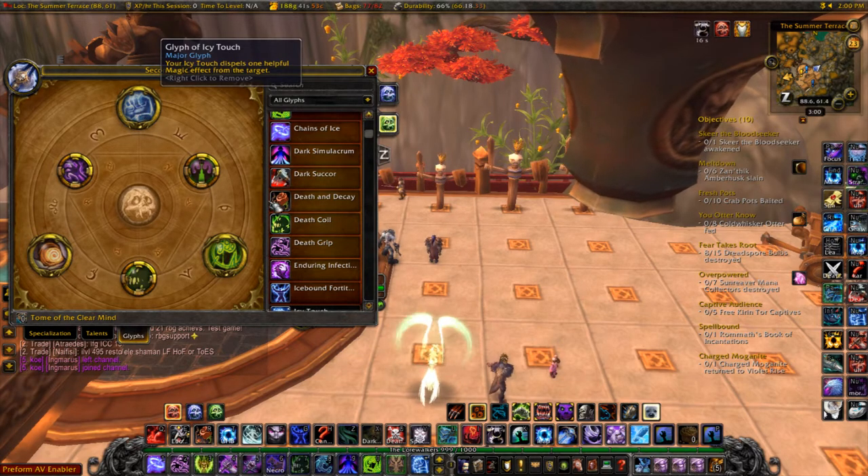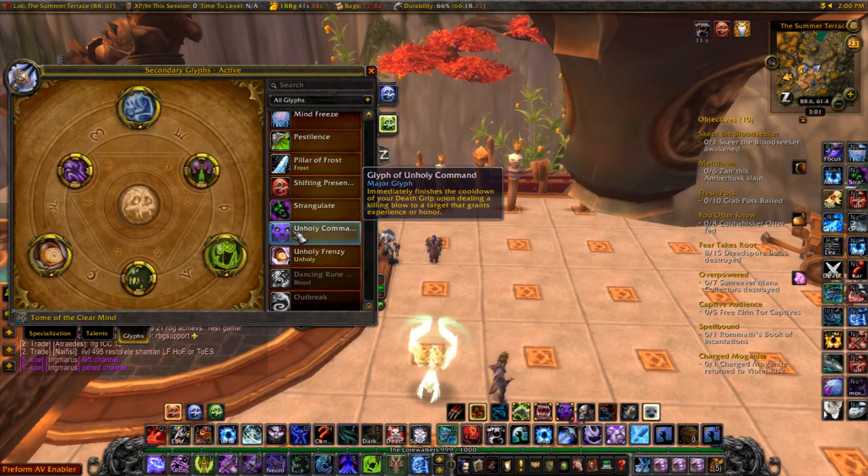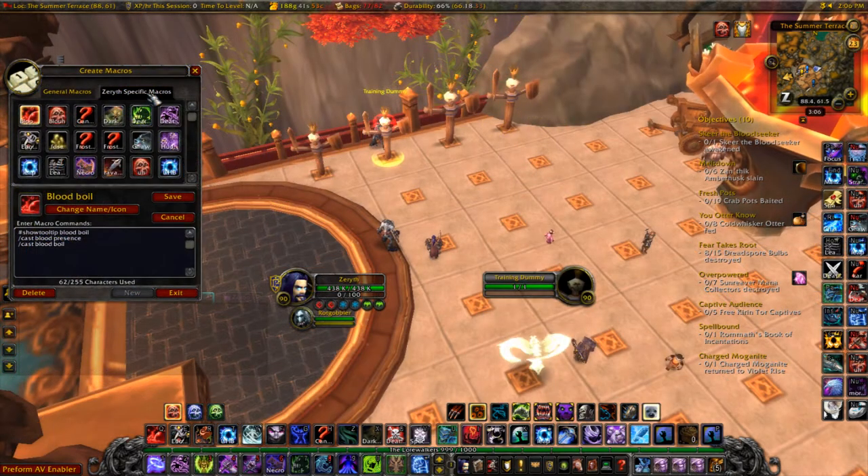Those are my talents and glyphs. Now moving on to the macro section of the guide — I'm just going to briefly go over all my macros. They'll all be in the description below, so go check that out.